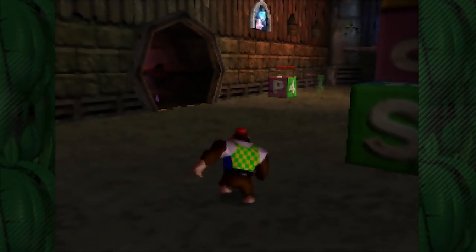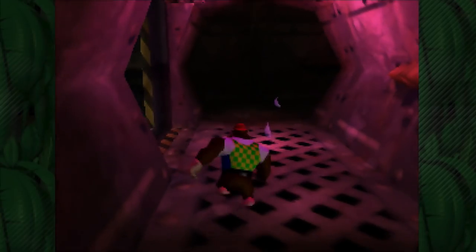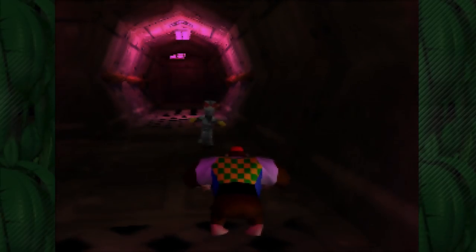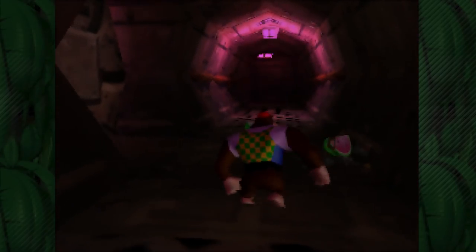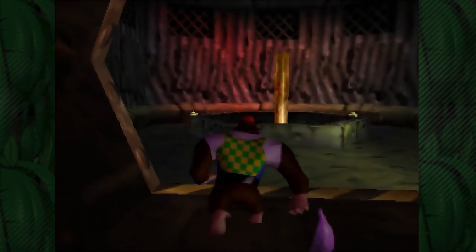We're done with this room. Next up I want to go down this way and head towards Snide - I want to turn in my green prints. Also I want to grab some stuff that's along the way. By the way, these robo kremlings - we can knock them out with a Primate Punch. Not only instruments and grenades, but Primate Punch can knock them out too - pretty cool that Chunky Kong has a special way to take those guys out.